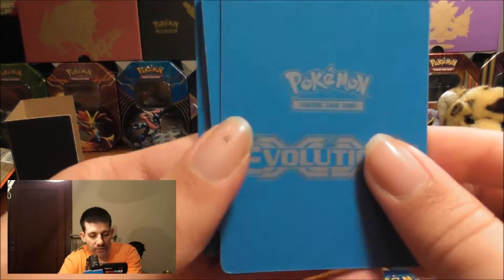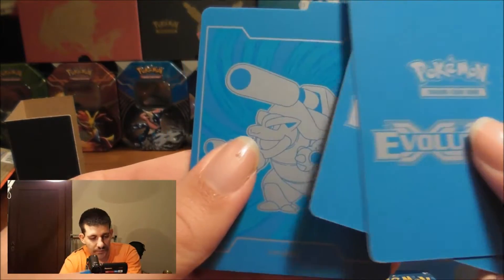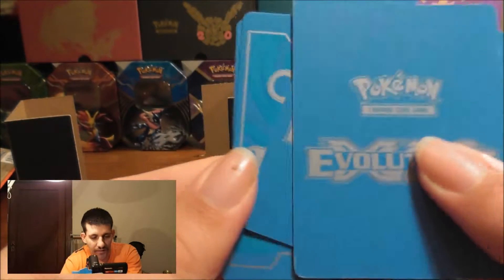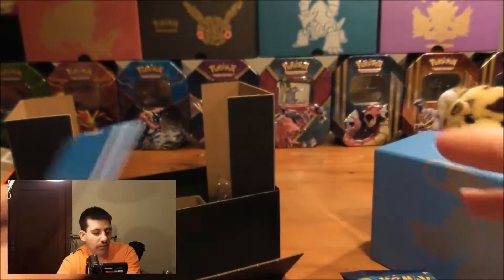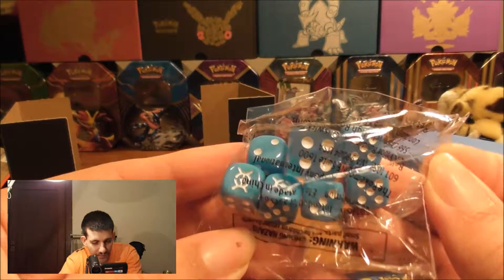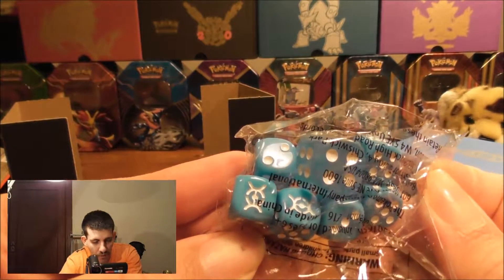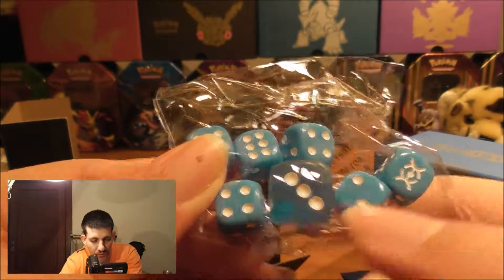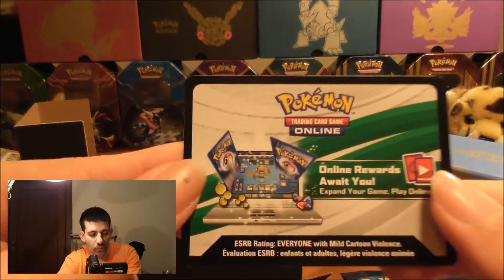And here's a look at the dividers — very cool — with the Mega Blastoise on one side, and Evolutions on the other side. Very cool. And then we get these awesome dice, which has the Evolution marking on it. It's an awesome blue colour. I love this see-through dice too. And then we get this awesome code card.